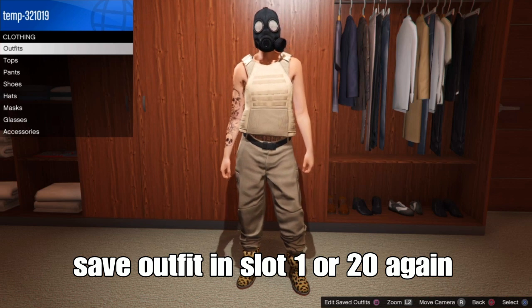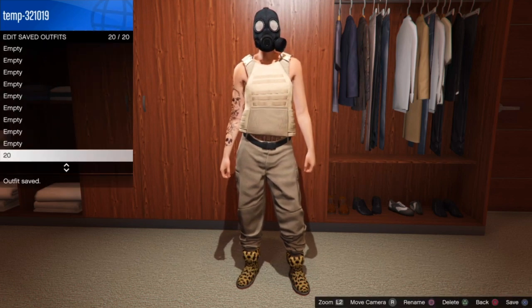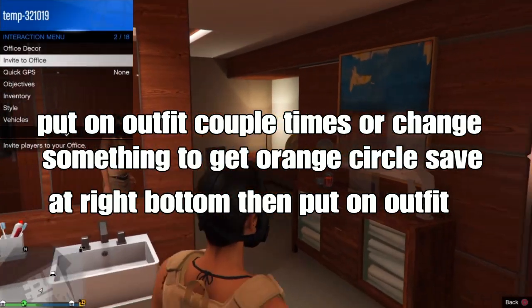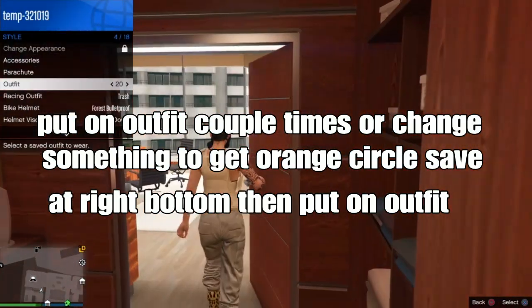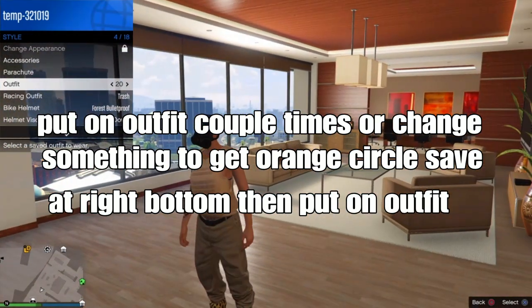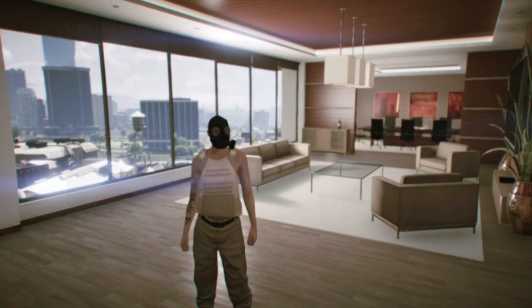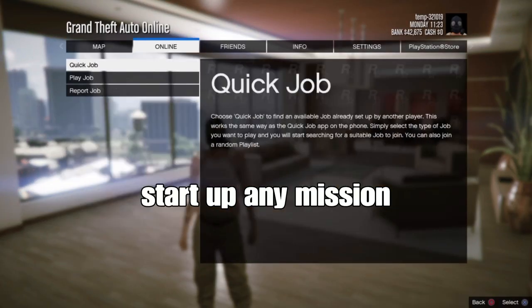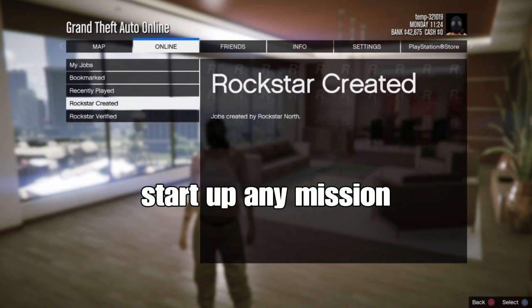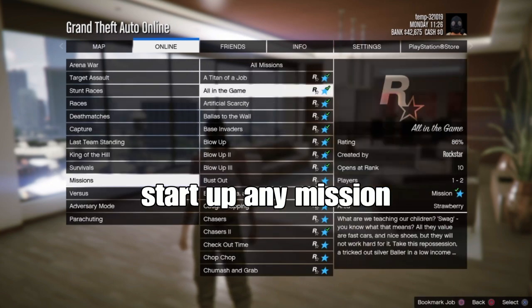Re-save your outfit in Santo 1 or Santo 20 again. The next step: put on your outfit a couple of times or change something to get an orange circle save indicator at the bottom right corner. From there, report on the outfit. Next, you want to start up any type of mission of your choice — go to jobs, browse created, and go to mission.